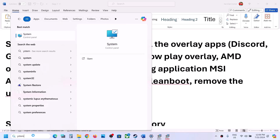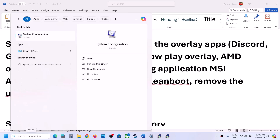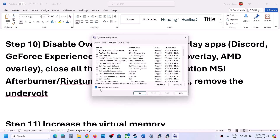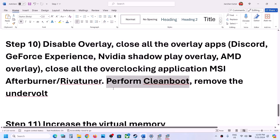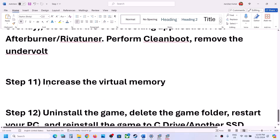The next step is to perform a clean boot. Type System Configuration in the Windows search box and click on System Configuration. Go to the Services tab, put a check on Hide All Microsoft Services, then click Disable All. Click Apply, click OK. You will see a Restart option — restart your computer and then launch the game. Also, if you have undervolted your computer, remove the undervolt and check.